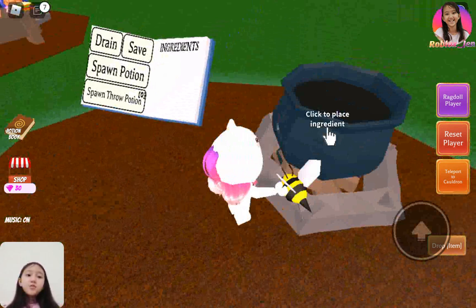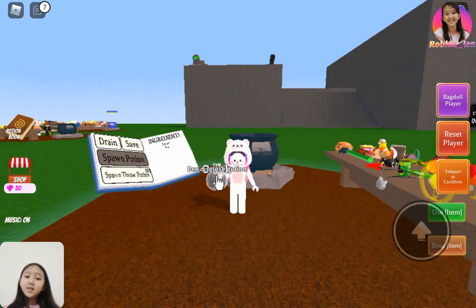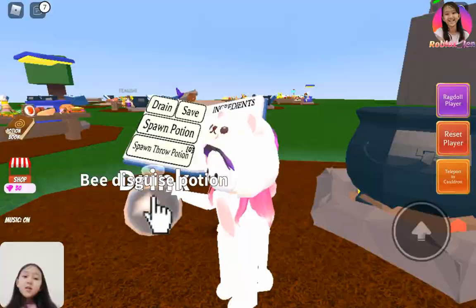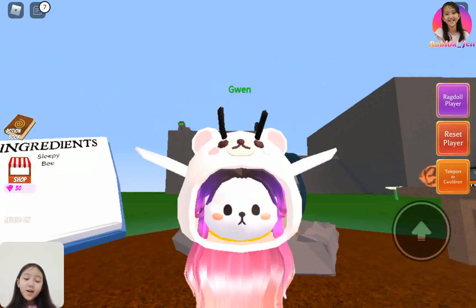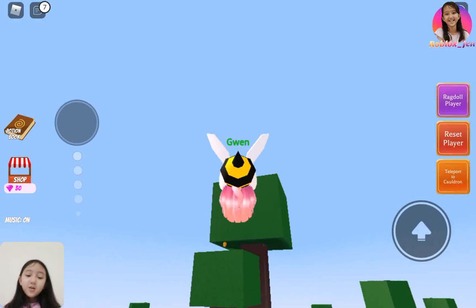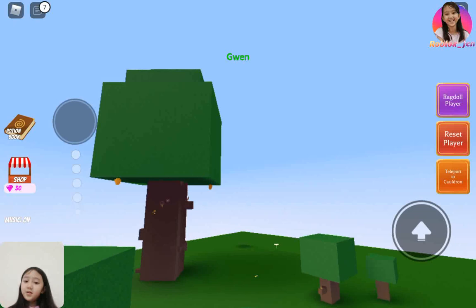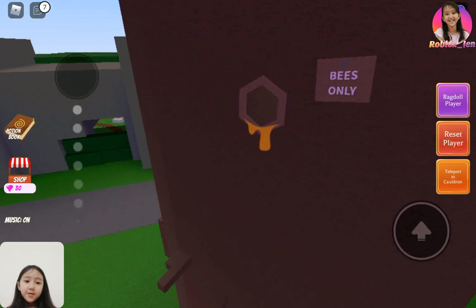Then you click to place an ingredient in the cauldron. It should make you a bee disguise potion. Now you just drink it. After that, you'll turn into a bee. You need to go up here to this big tree — the biggest one.